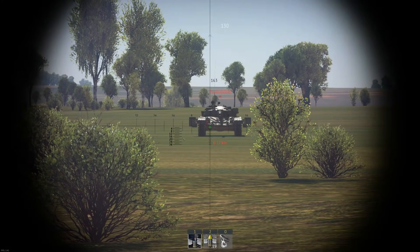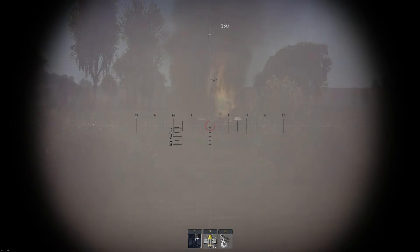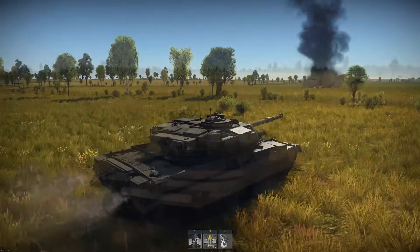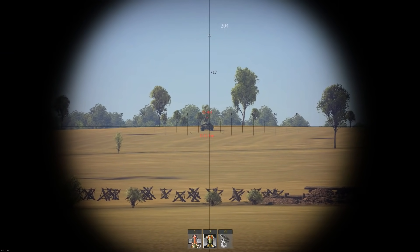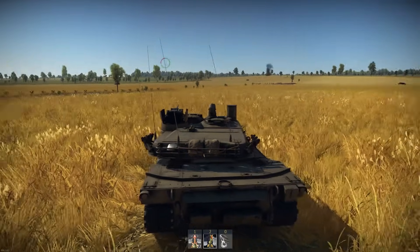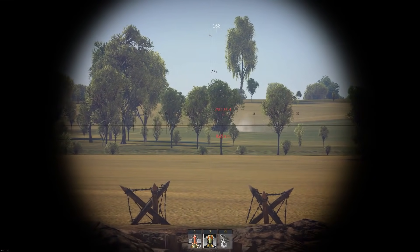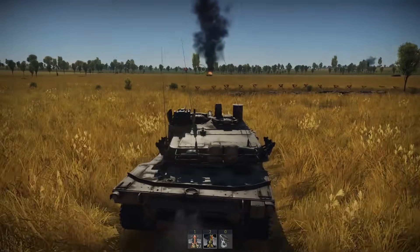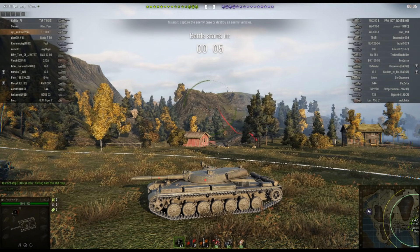Enemy players have this really annoying habit of not attacking you when you're at your strongest. Instead they go elsewhere and find something easier to shoot at, leaving you very lonesome in your perfect holed-down position. So a lot of the time you just have to take the chance, get out there and go looking for enemies — and you know what the side armour is like on a Chieftain, MBT-70, and T-64. These machines are far from unkillable. It's still early days for tier 6 vehicles with composite armour and smoothbore guns in War Thunder.